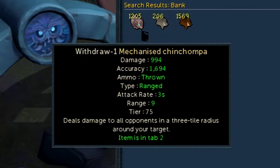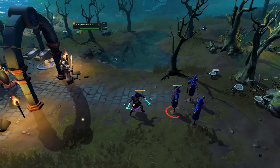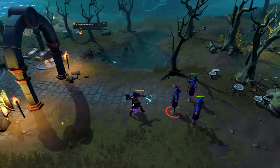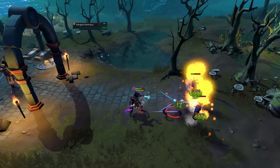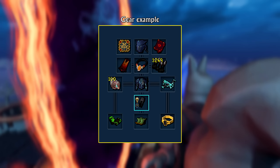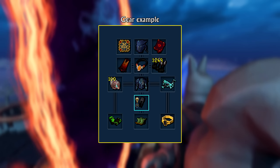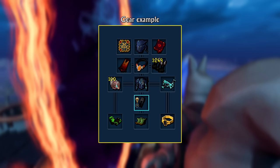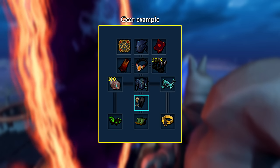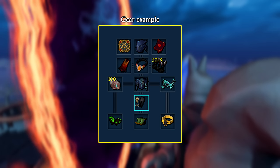If you are using the ranged combat style, you'll want to use a buyable item called Mechanized Chinchompers to have all of your attacks, including the Dark Bow special, function as area-of-effect damage output. This means you'll need to be using high-level ranged offhand weapons such as a Celestial or Ascension crossbow, or a Glaive. Make sure you're using your high-level ranged equipment. For ammunition, I recommend using either Diamond or Onyx Enchanted Bakriminel Bolts.